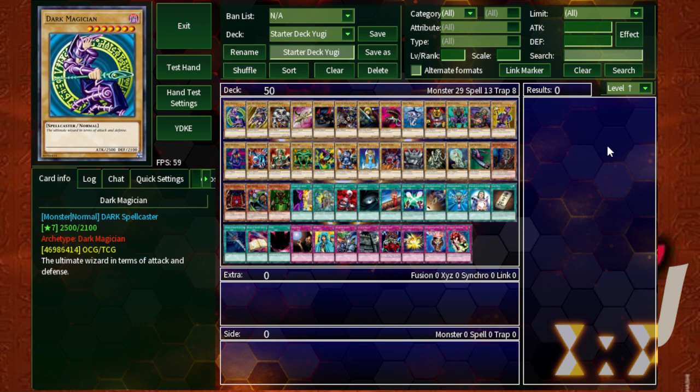This starter deck came out March 29th of 2002, alongside Starter Deck Kaiba. These starter decks are legitimately over 20 years old — I cannot believe it. They are the first two starter decks in the series. Most of the content belongs in the Legend of the Blue-Eyes White Dragon pack, which was the first pack for Yu-Gi-Oh. Structure decks didn't start until later, with the first structure deck being Zombie Madness and Dragon's Roar in TCG/OCG.